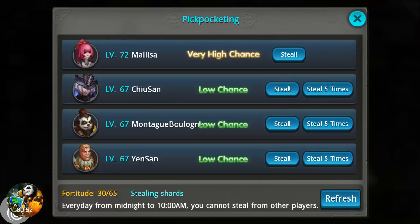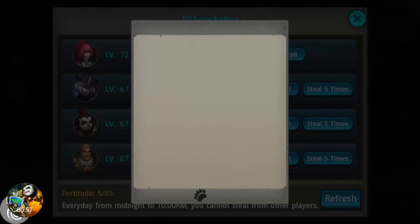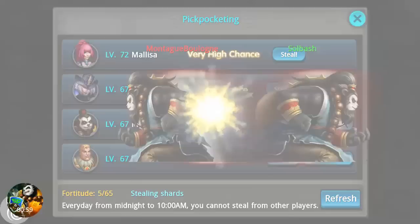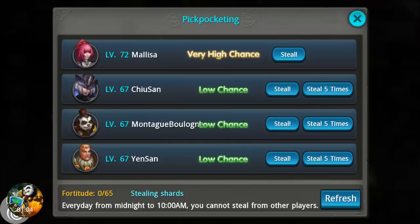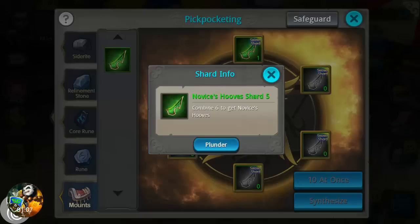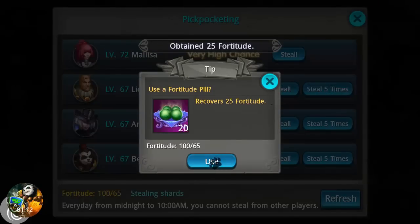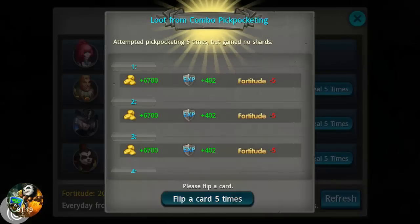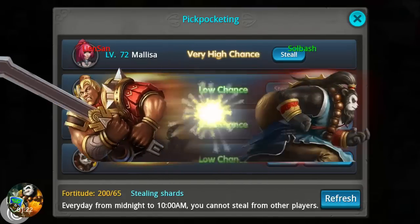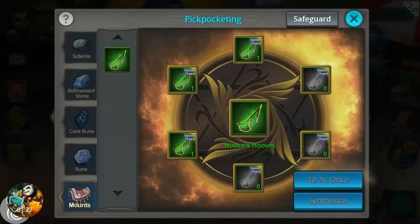We're just going to continue to plunder, still five times, until we do pick up this item, and I'm going to show you exactly what you can do with it. Now there are four different ones of these, and if you go into your mounts you can actually click on them under the mount and it'll tell you the respective place you can pick them up. This particular one I'm farming comes from the Lost City, and we're doing rather well — we've got three more to go.